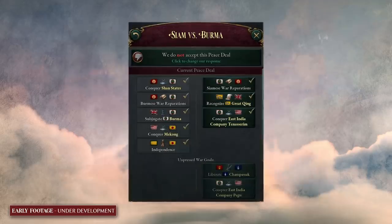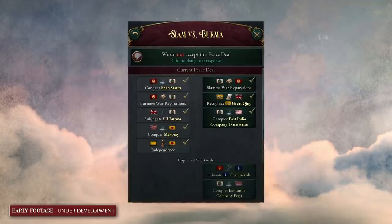Negotiated peace is an agreed-upon settlement between multiple nations involved within a war. Nations will be able to select certain war goals from both sides in an attempt to find a balance, or an equal peace where both sides can say we won the war, but we still kind of lost.